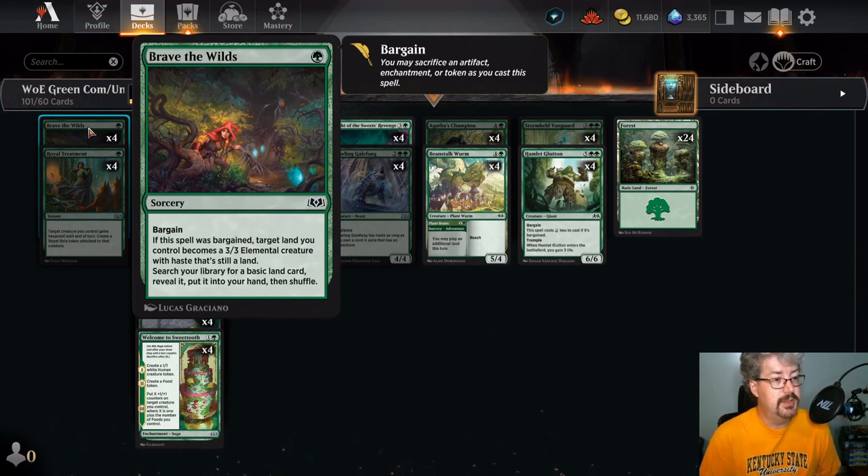Right off the bat, we've got Brave the Wilds — one green sorcery common. The basic use is to find a basic land, reveal it, put it in your hand, and shuffle. We've got a couple other cards in Standard that do this effect — one can proliferate instead of the land search, one can fight instead. This one, if you bargain it — sacrifice an enchantment, artifact, or token — a land you control becomes a 3/3 elemental creature with haste. It's still a land and doesn't end at end of turn. You turn a land into a 3/3 and find another land.